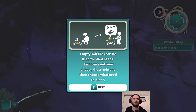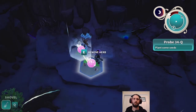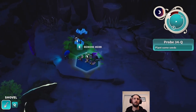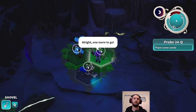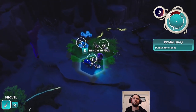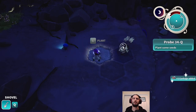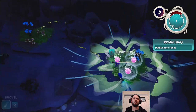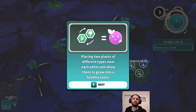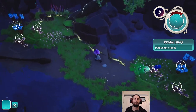'Empty soil tiles can be used to plant seeds. Bring out your shovel, dig a hole, and then choose what seed to plant.' Diggy diggy hole. Plant herb. Not quite enough. Plant herb. One more to go - oh, down here. We didn't know about that. Dig, and dig. Plant herb. And that's apparently strong enough. 'Placing two plants of different types near each other will allow them to grow into a healthy state.' There we are. We're learning. We can't pick up that trash yet, so we'll have to wait - that'll be something to come back for. Diggy diggy hole. And we have one more seed left.